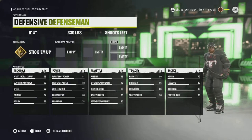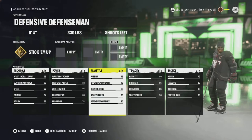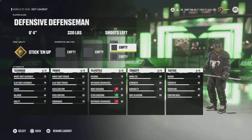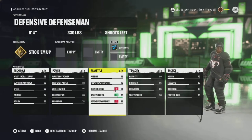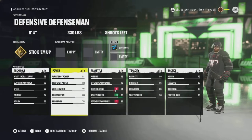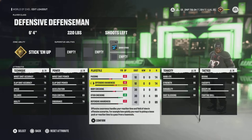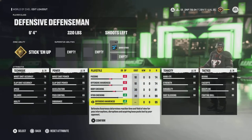The Defensive Defenseman has very strong stick checking and defensive awareness — the same body checking and strength as the power forward. It's important to note that all of these abilities can be increased by five. So when you consider defensive awareness and stick checking, both can go up to 99. With 95 base stick checking, you can slap on a plus five for 99 stick checking. Similarly, the Dangler can have 99 D-King, the Playmaker can have 99 passing, and the Defensive Defenseman can have 99 stick checking and 99 defensive awareness — though you won't have enough points for both to max out simultaneously.